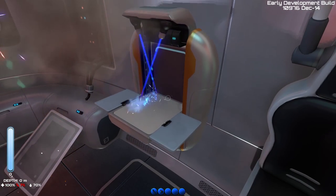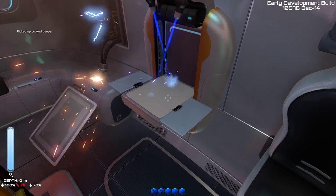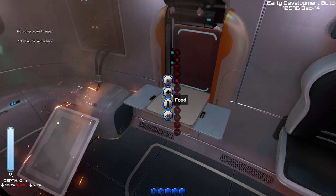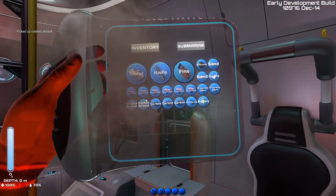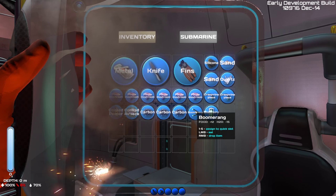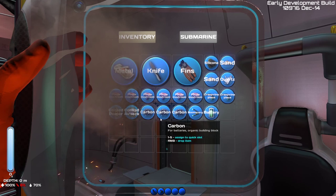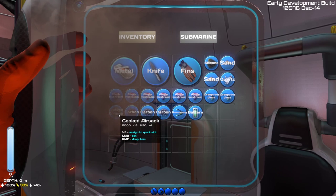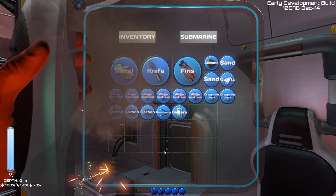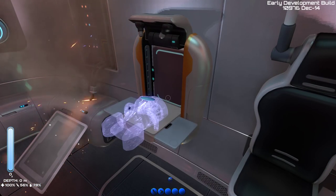Let's cook a peeper — cooked peeper, yes. You can actually release fish raw, though you'll get dehydrated because of that. Let's eat these. That's a bit better. And I think we should now be able to craft the sea glide.